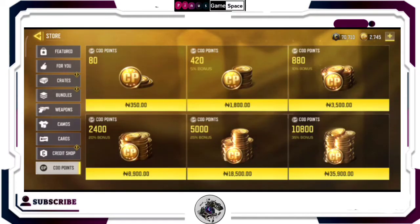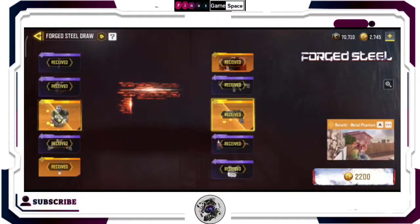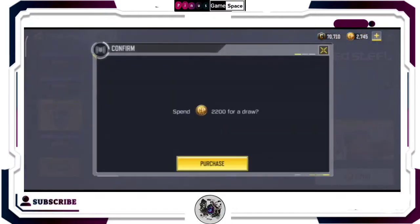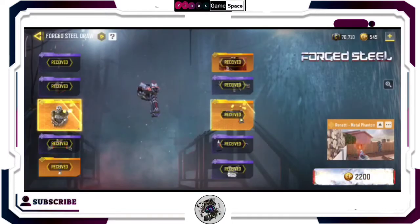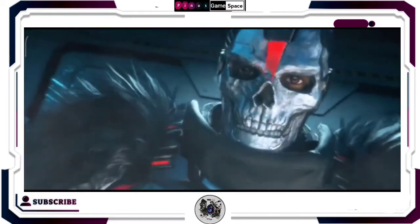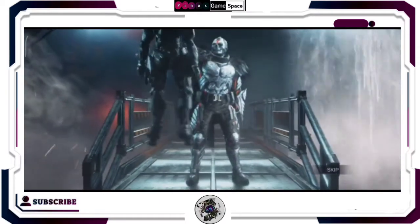Now guys, for the total cost of running the entire draw — CP-wise, you need 5,750 CP for the entire draw. And money-wise, as in cash-wise, you're going to need about 24,000 Naira for the entire draw.